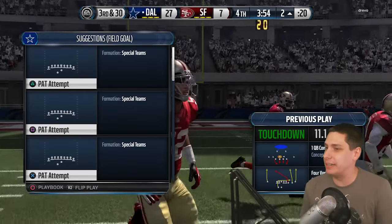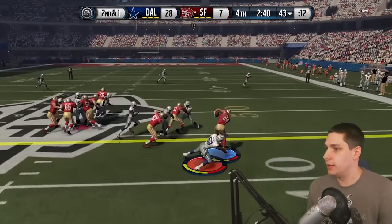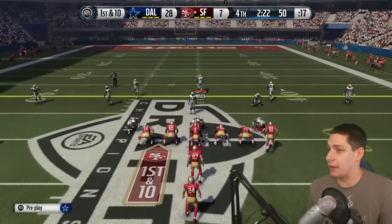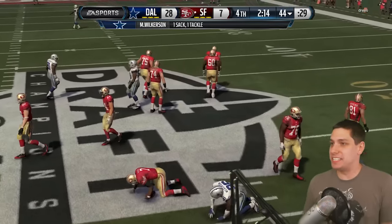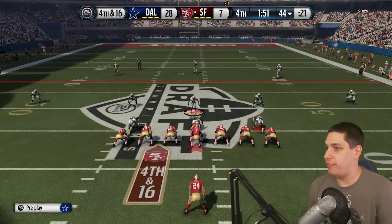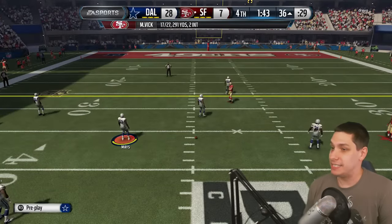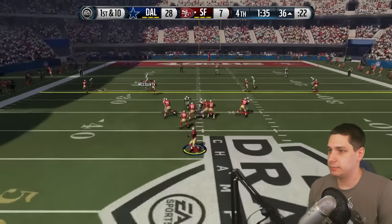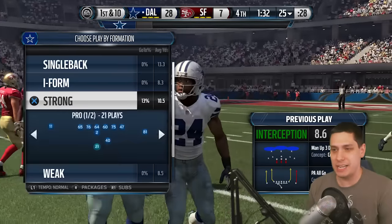Cover one QB contain — I haven't run the ball once with my quarterback, don't know why he's running contain. Another run — we hit him in the backfield. He's wasting a hell of a lot of clock running the ball; he's down three scores, he's got to get points on the board. We've got guys everywhere and we get the sack — Muhammad Wilkerson with the big play. Man coverage up three deep has been working on this drive. He does make the nice grab, but I don't know why he's got tight ends on the field. Big play there by Fletcher, and that will pretty much wrap things up.